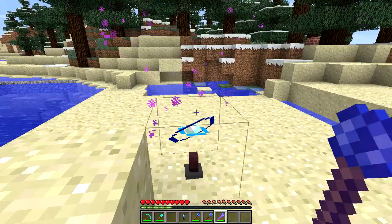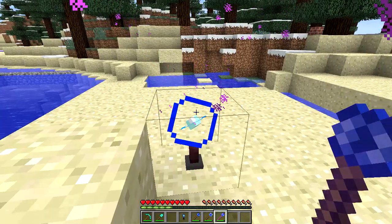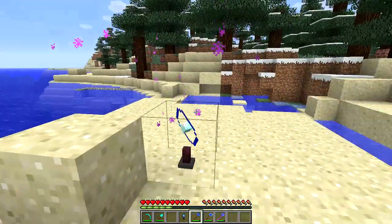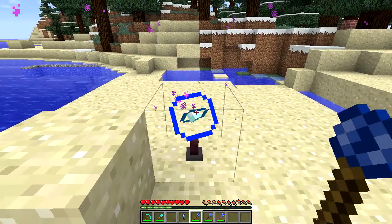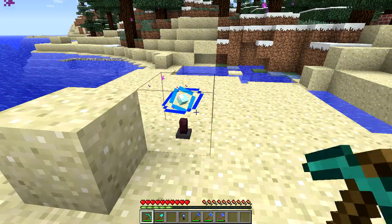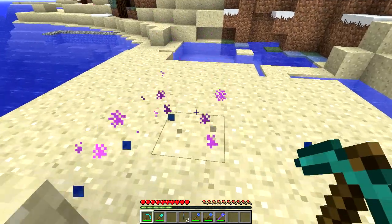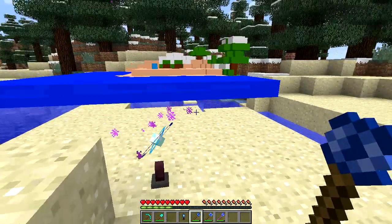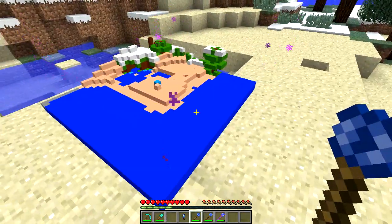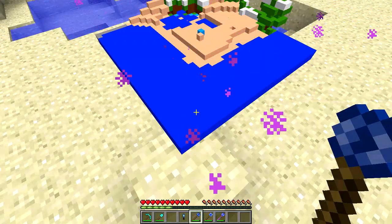Now once you get to the bottom and you right click with the powered lapis wand, it gets rid of the map entirely. But if you actually try to use one of the other wands to bring up the map, there is nothing there — it will not bring it up. What you've got to do is just use a pickaxe, break it off, and then you can replace it again, and then you can bring up your map again. So once you hit bedrock, the map will disappear and you've got to replace the field viewer.